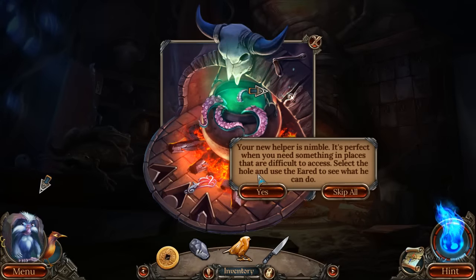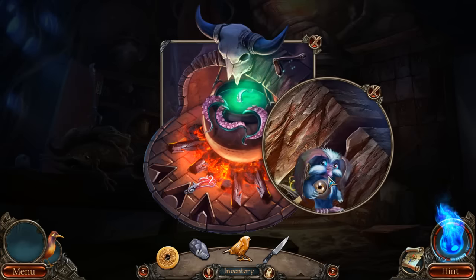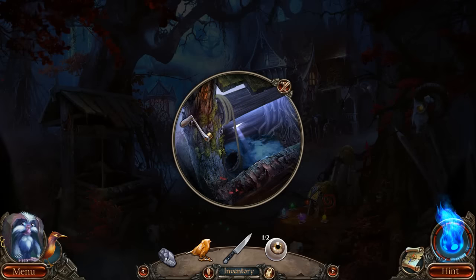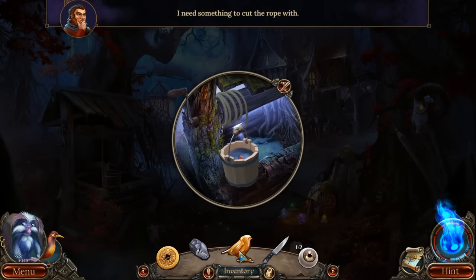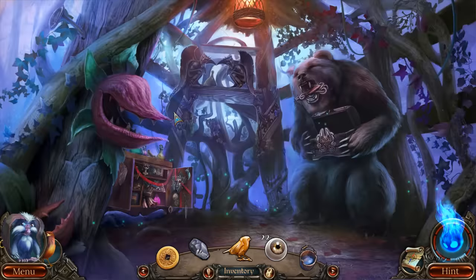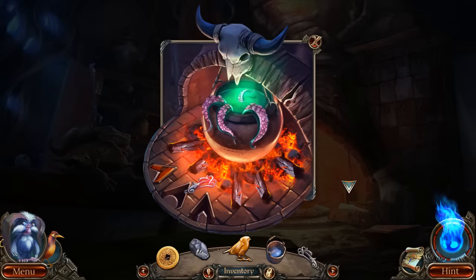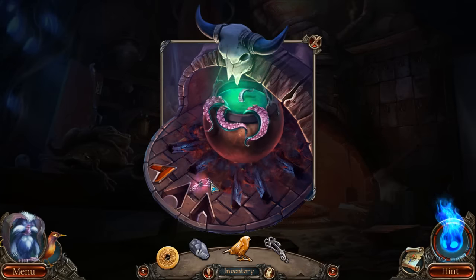We now have a knife. I'm not sure what we're going to do with our octopus, but we'll see. 'Your new helper is Nimble - it's perfect when you need something in places that are difficult to access.' Thank you for the eye. The fire is in my way. Well, we have a well handle, so let's go to the well and see what we can dig up. We got water! I need something to cut the rope with. I have another eye - two eyes! I think that's going to be for our bear. What lovely eyes you have, bear. Flame amulet - it looks like we're going to need a couple more of those. Oh, but I bet you can put the wall fire out.